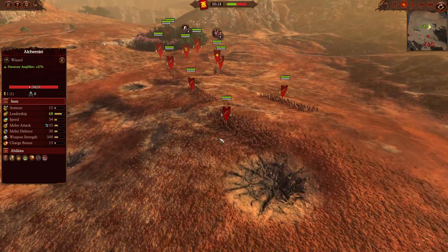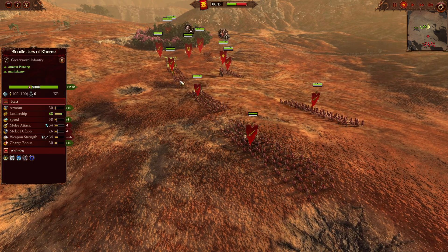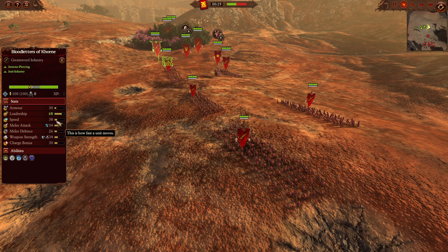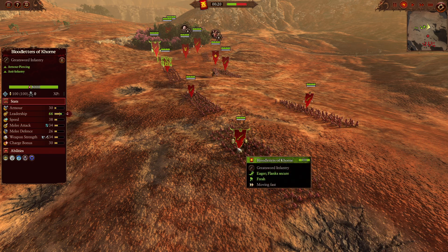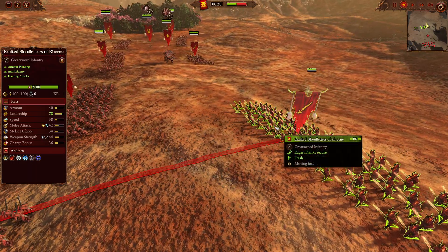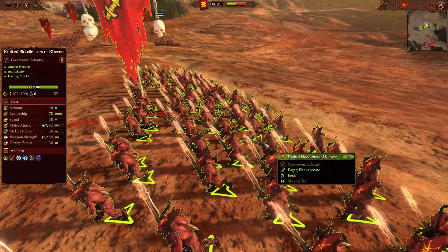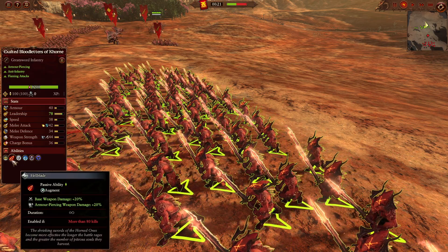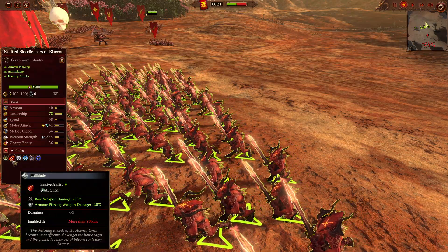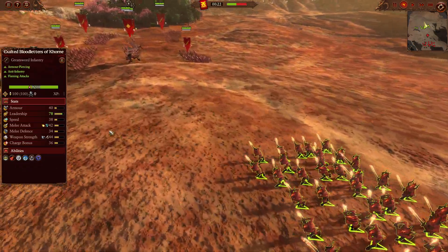Over on the right-hand side, we are going to see four units of Bloodletters in the front line. Really fast here at 38 speed - when you compare them to the Khorne Knight Warriors with about 28 speed, they're going to be a lot faster indeed. In the back, we're going to be having triple Exalted Bloodletters. When they get more than 80 kills, those melee stacked buffs are going to be very, very powerful indeed.